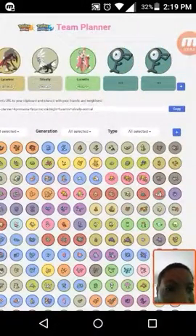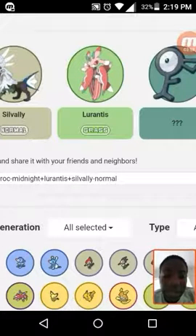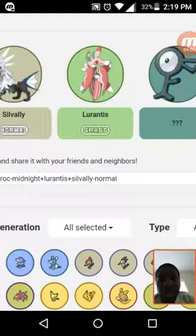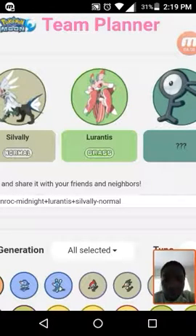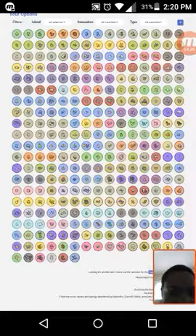My fourth Pokémon is Lurantis. Not only is it beautiful, it's awesome. Its new move Solar Blade is unique to it and it looks amazing. I'd expect it to have good Speed and Attack but not great defenses, maybe some solid HP. Most people would have expected it to be Bug-type given its design, but they made it Grass-type. I have a feeling it will learn a lot of Bug-type moves anyway, and I really like it.